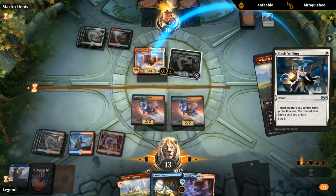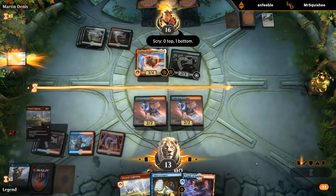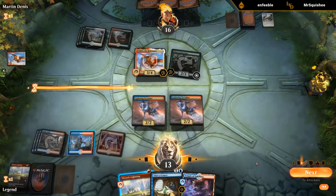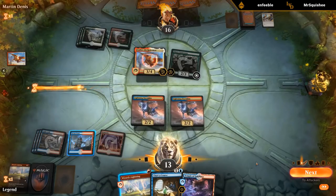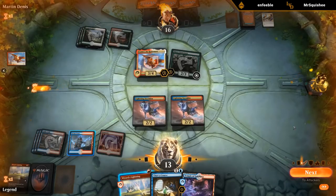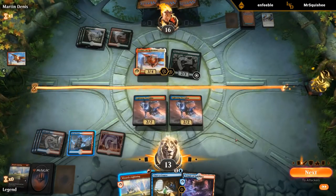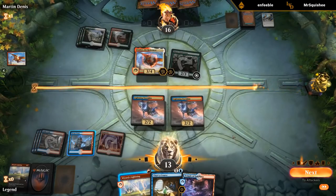And three cards in hand. I guess I could have attacked — if their opponent blocks, let damage happen, suiciding a Stormkin, and then go for Wizard's Lightning, and if God's Willing I have a second Wizard's Lightning. But it's not guaranteed their opponent has God's Willing, and then we're kind of giving up a Stormkin for free. But now we're just dead, so I guess maybe I should have reconsidered.